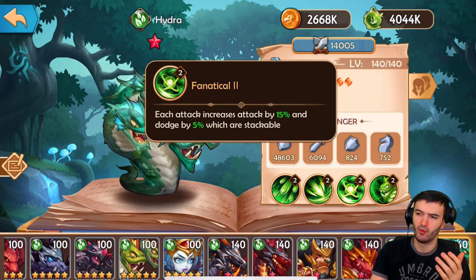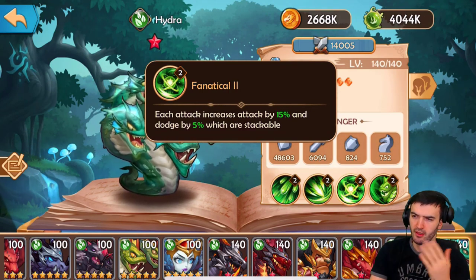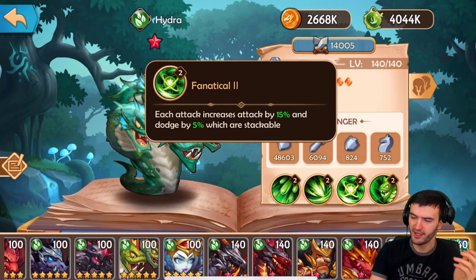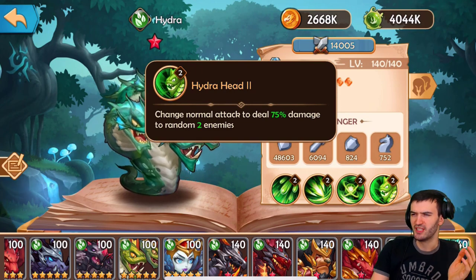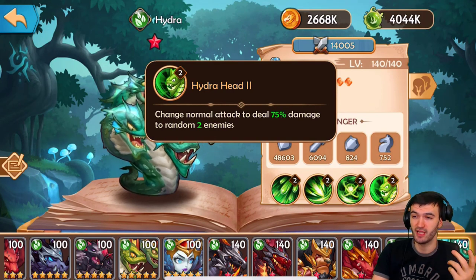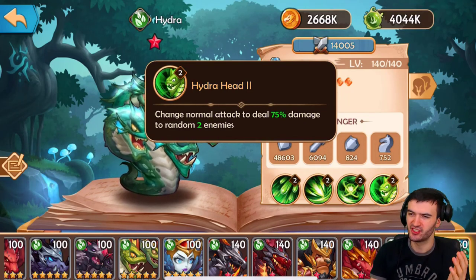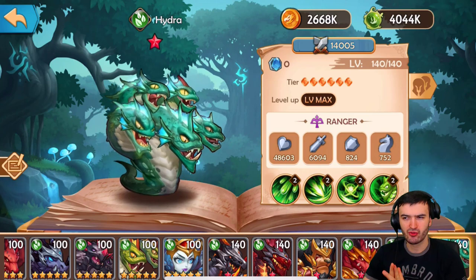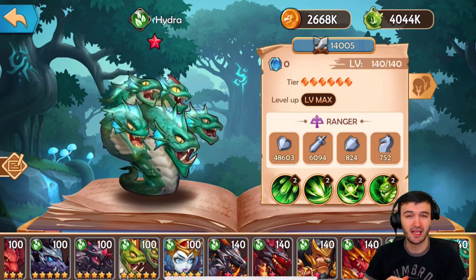Hydra's third ability is what makes him really good: each attack increases attack by 15% and dodge by 5%, which are stackable. The longer he stays alive, the more damage he dishes out as this ability keeps stacking. His fourth ability changes normal attacks to deal 75% damage to two random enemies instead of one. Overall, Hydra is one of the best heroes in the game — if you're going rainbow, I highly recommend working on him for the Element faction.